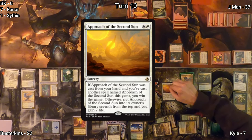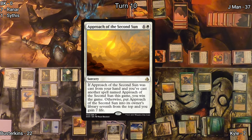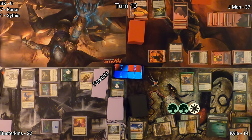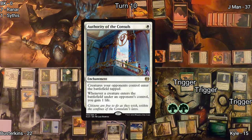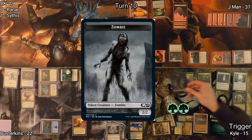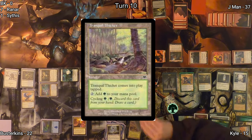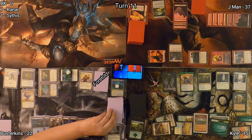Kyle casts Approach of the Second Sun — an alternate win condition — gains seven life and puts Approach seventh from the top of his library. He casts Authority of the Consuls getting three triggers with two green floating, plays Brushland for his land, which triggers Field of the Dead this time and gets him a zombie. He uses green floating mana to cycle Tranquil Thicket and draw a card before passing, then discards down to hand size.